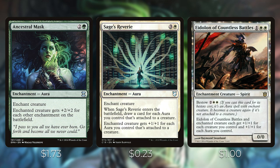Ancestral Mask is two and a green — enchanted creature gets plus two/plus two for each other enchantment on the battlefield. With so many enchantments in our deck, this gets out of hand quickly — one of the better auras here. Sage's Reverie is three and a white — when it enters, draw a card for each aura you control attached to a creature; and enchanted creature gets plus one/plus one for each aura attached to a creature. That's very powerful card advantage and a huge pump.